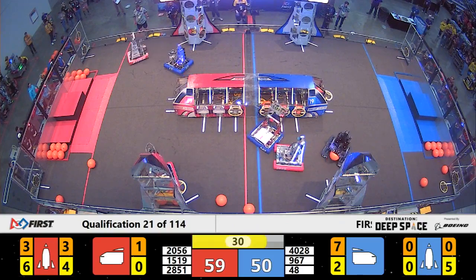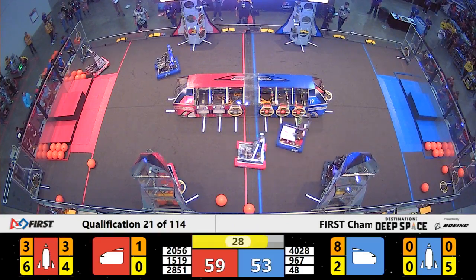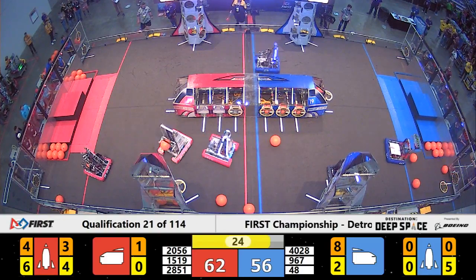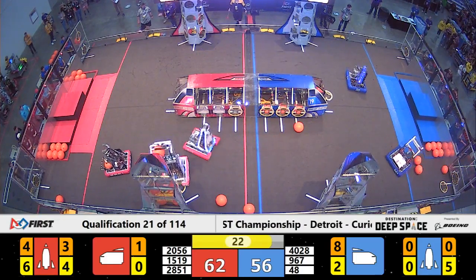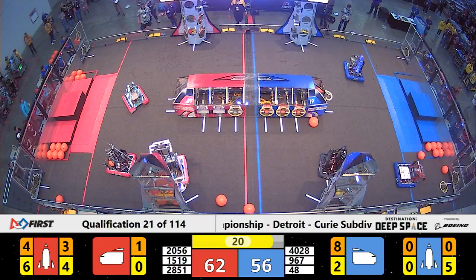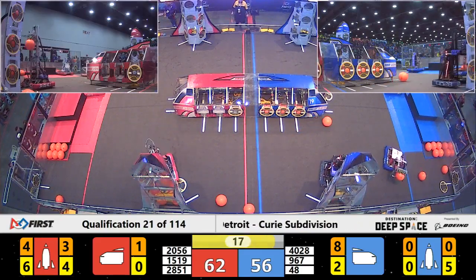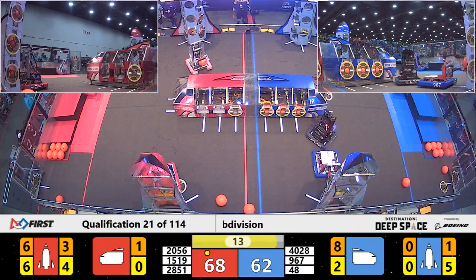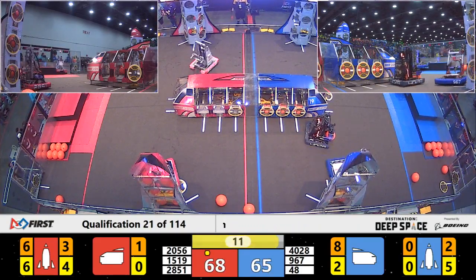4028, the Beak Squad, have another piece of cargo. They're also working on a rocket despite Mechanical Mayhem's defense. Over on the red side of the field, 2056 and OP Robotics are lining up — they've got another piece of cargo, helping their partner finish this rocket.